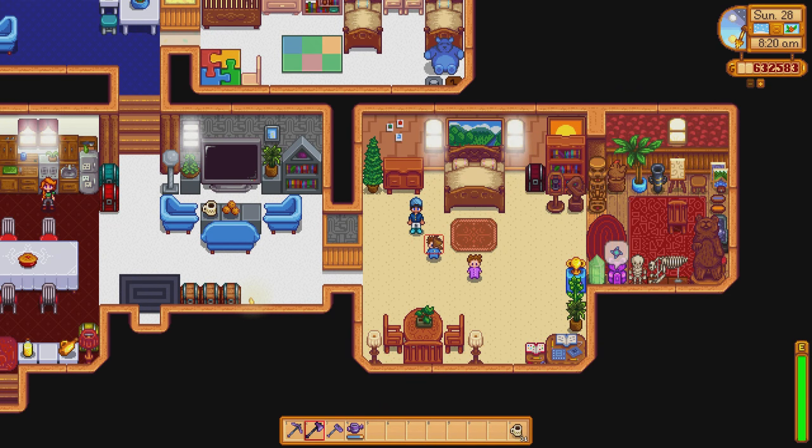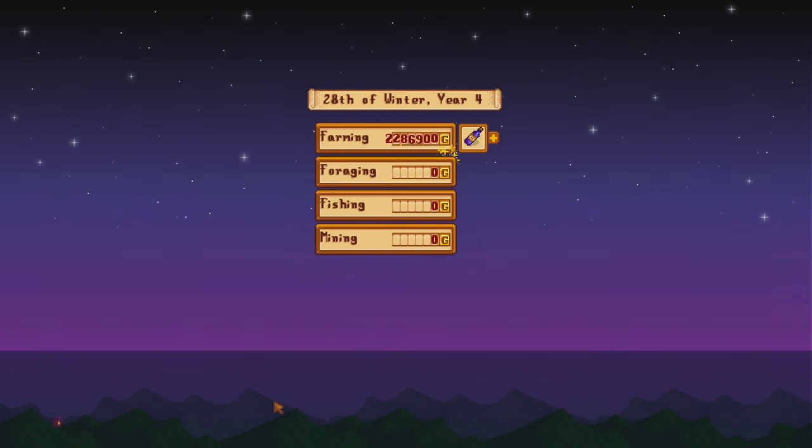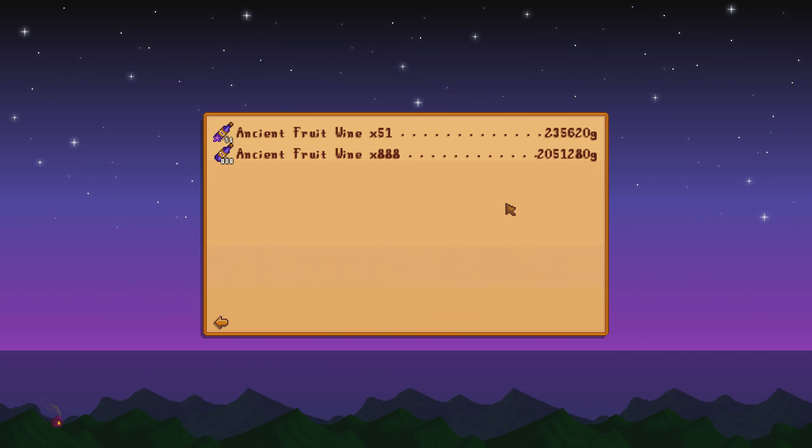Drop a guess in the comments before I reveal — just under 1,000 wines between normal and iridium quality ancient fruit wine. Let's go to sleep, skip to the next day — and there we go! That is insane, we got 2.2 million! 2 million 286 thousand 900 gold, nearly two and a half million! Just the 51 iridium quality alone gave me 235k, and just over 2 million for the 888 normal.